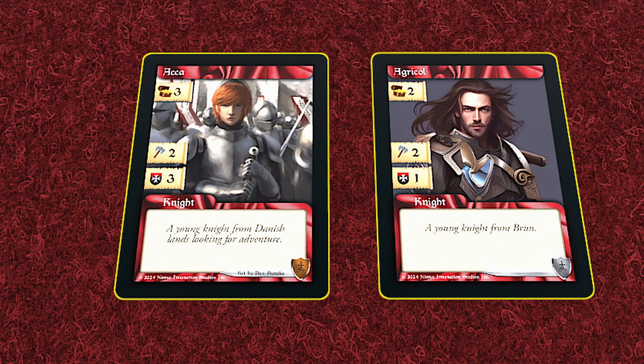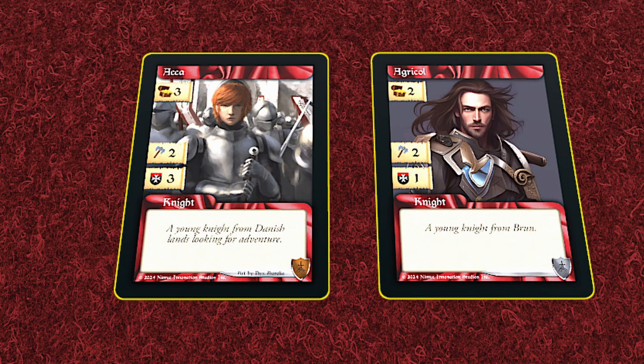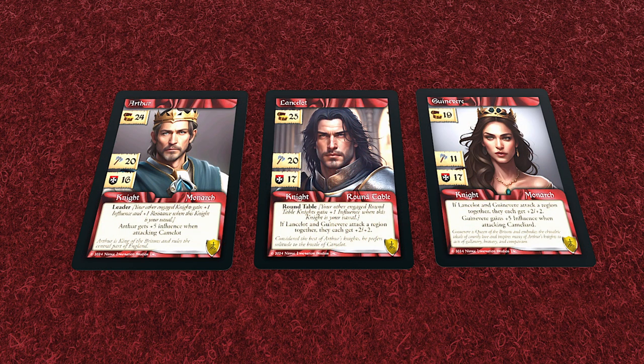Roundtable has 72 knights you can recruit, from small, inexperienced knights like Akka and Agricol, to the best-known knights from the Arthurian legends like Arthur, Lancelot, and Guinevere.